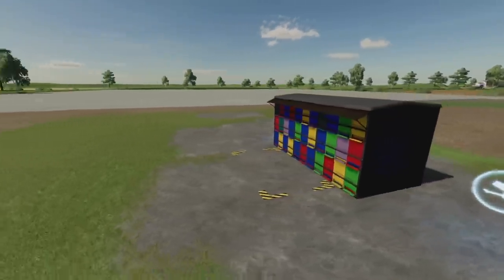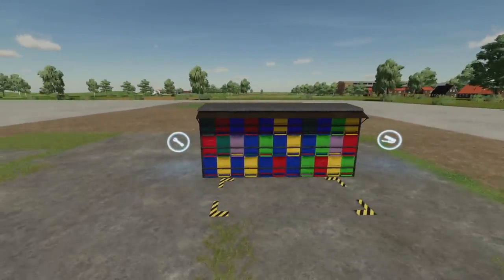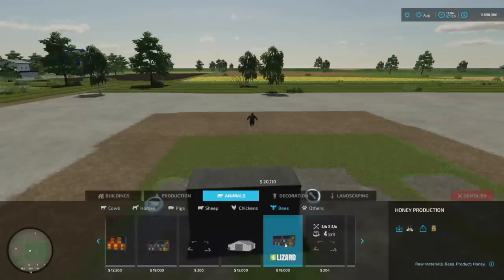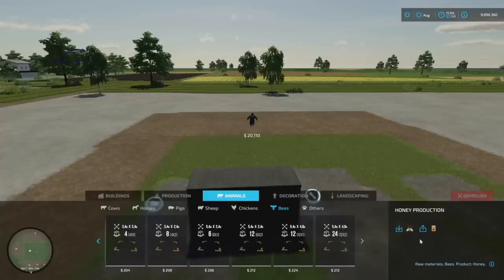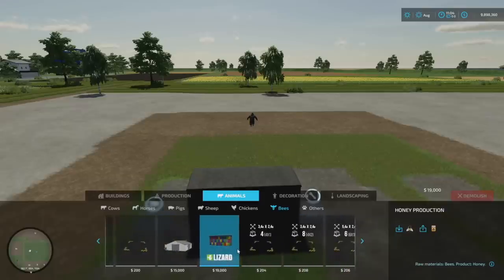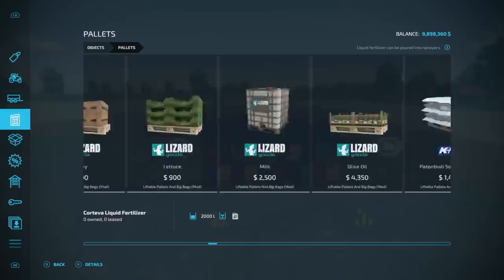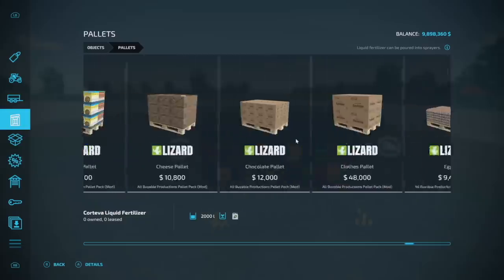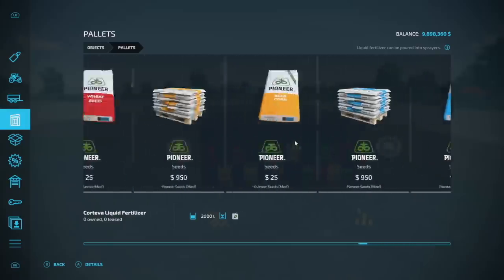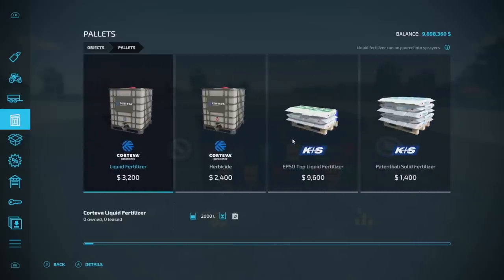Next is the Honey Production placeable. This produces honey and corresponding bees must be bought in the shop. Going into the animals menu you can find bees — and it shows bees in and honey out. There was some confusion reading the description about whether bees come on a pallet, but the functionality is bees go in and honey comes out.